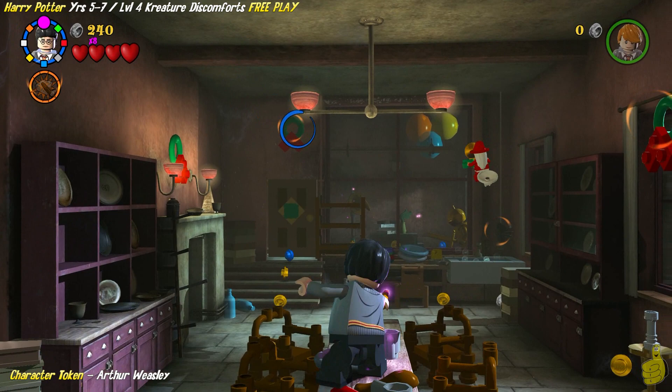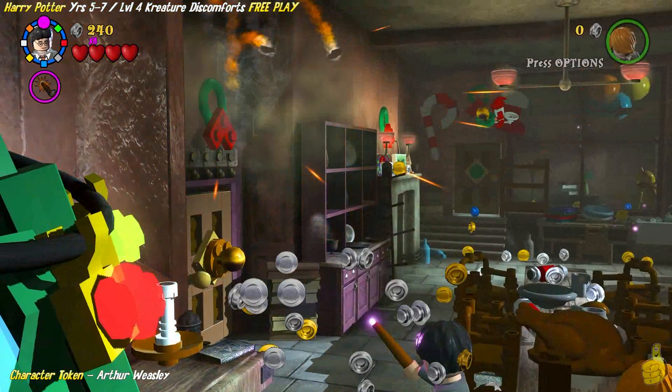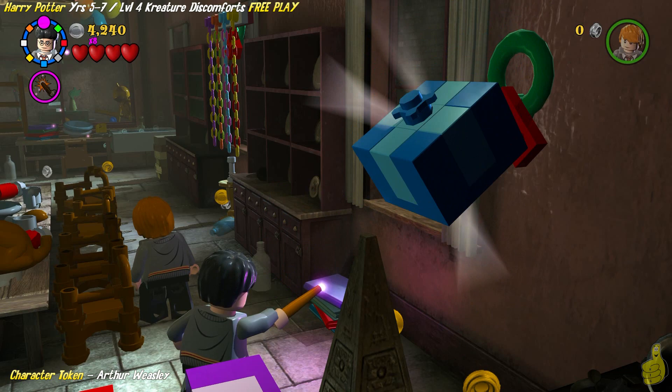As soon as we start, we're going to hop right up on the table because we've got no manners. We're going to target these wreaths flying around on the upper areas of the room. There are five wreaths total that we need to blast. We've used Reducto — I'm sure other spells might work too. Target them, blast them, and wait for it. Booyakashow! We got ourselves a character token.